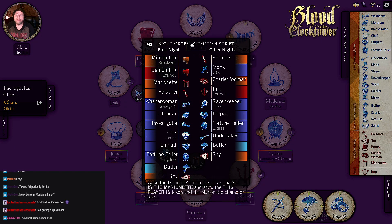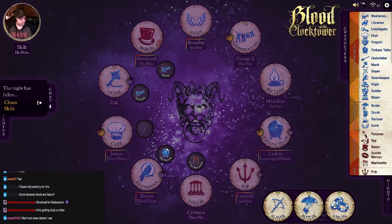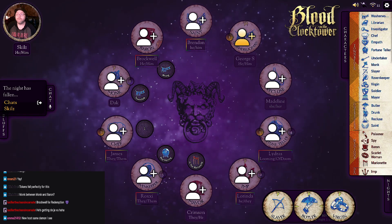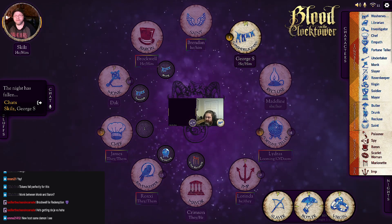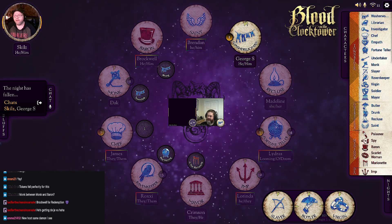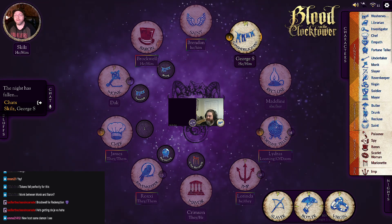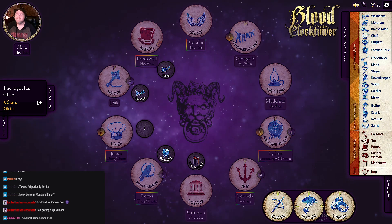Pulling up the night order to make sure — let's go to the Washerwoman. Hello George! I'm going to wake you up and tell you that either Dak or Brockwell is the Monk. Dak or Brockwell is the Monk — got it, this will be fun. Thank you very much!